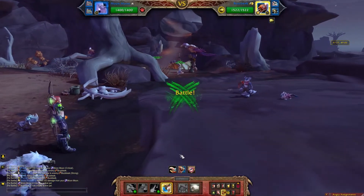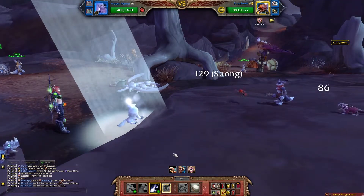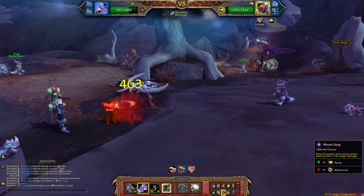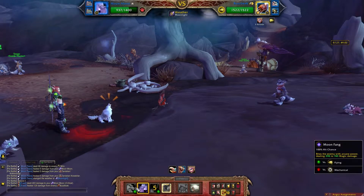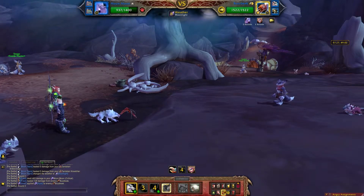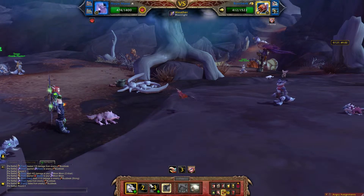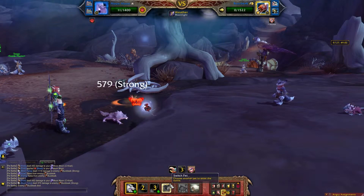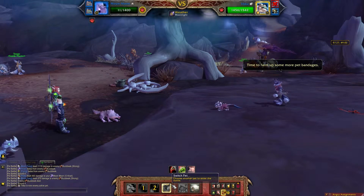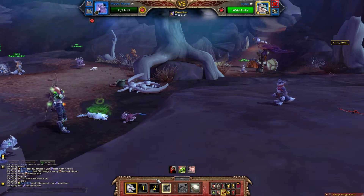To start, head in with Moon Moon. Go ahead and use Moon Tears, then follow up with a Howl, and then Moon Fang. Follow up with another Moon Fang — that should take the Buzz Beak out. If Moon Moon has any life left, try to get the Moon Fang off, though it's unlikely that he's going to.